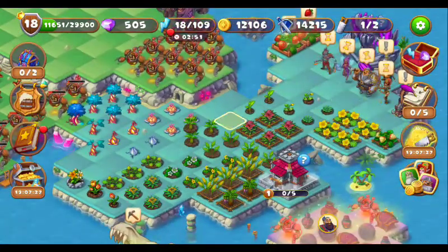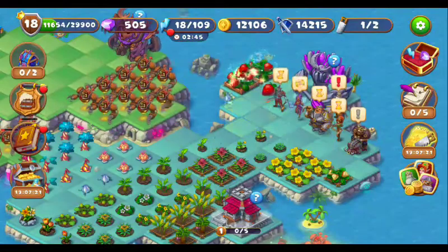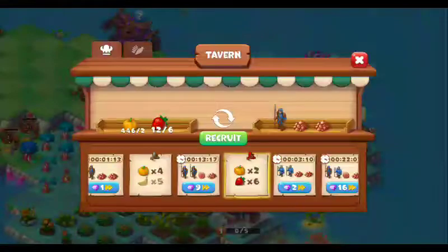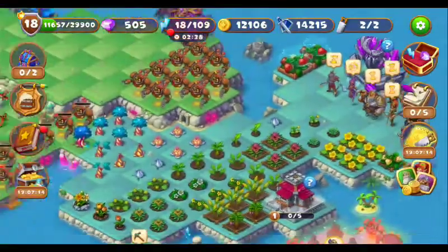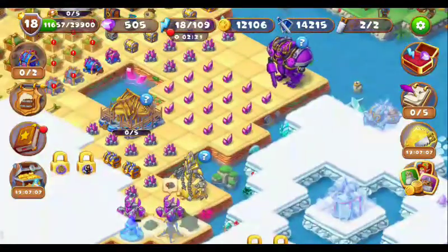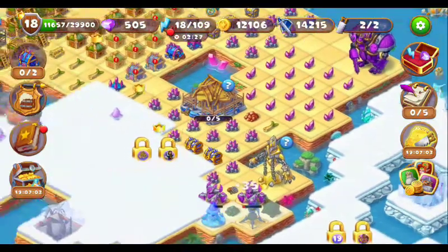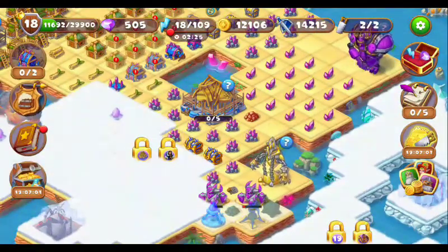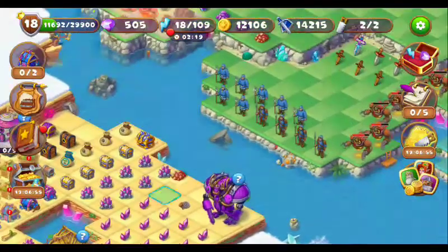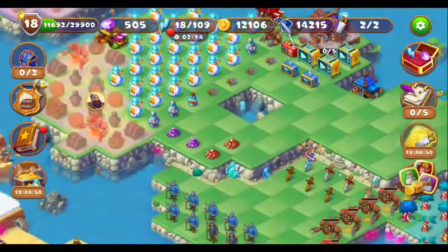Now we can withdraw these strawberries so we can recruit the soldiers. Let's recruit this one. This is the common flower. Just let's get those things. Here are four spare parts.